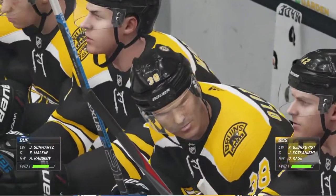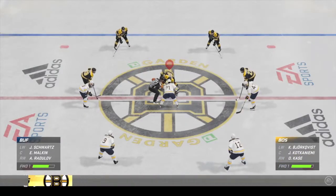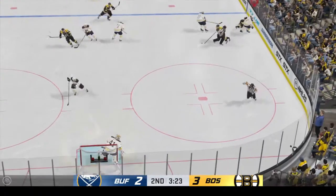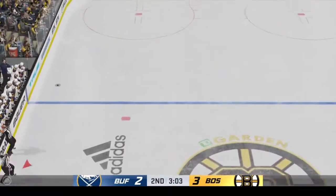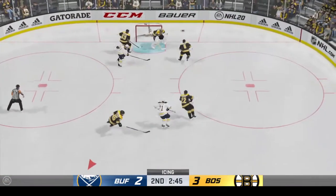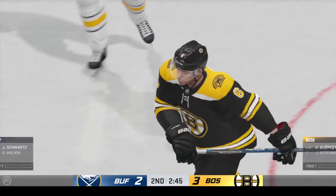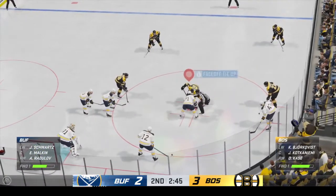Boston's got some breathing room here late in the second as they take a one-goal lead. Get your best players back on the ice — while you've got your opponent backed up, try and get another one. Solid body contact. Buffalo's got the puck along the wall. Here's a sprint for the loose puck. And the linesman calls icing on the play. The Bruins have been the more active squad and they continue to lead late in the second period.